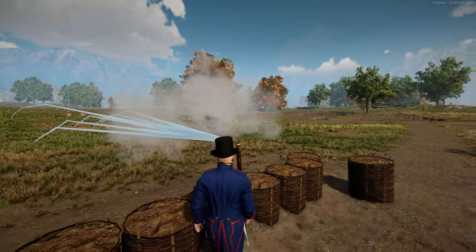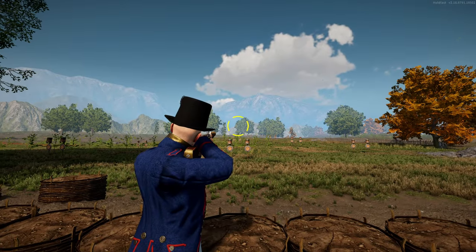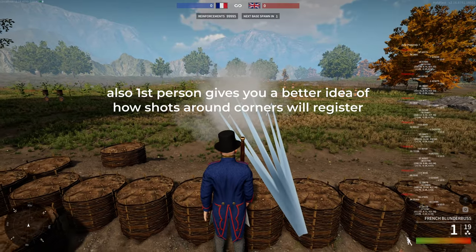First off, with the blunderbuss, around 90% of the time you'll want to shoot in first person. For whatever reason, shots originate from the camera and not from where the barrel is, so aiming in third person means a bit more drop but way more horizontal deviation.